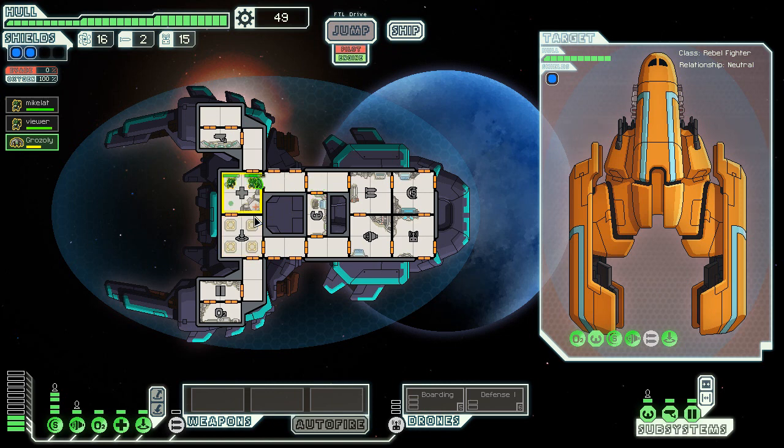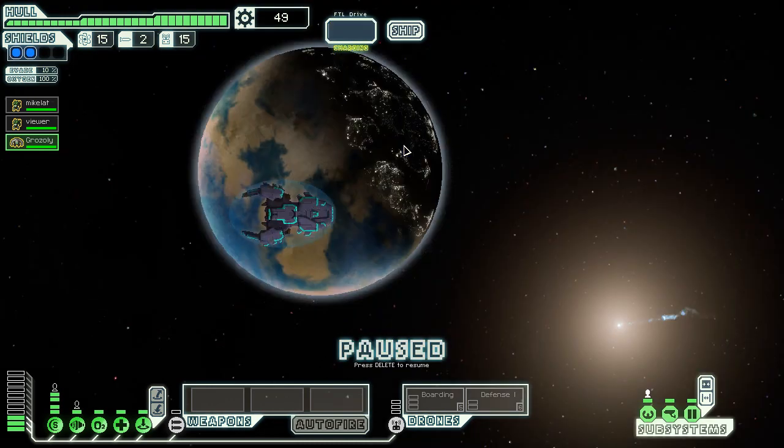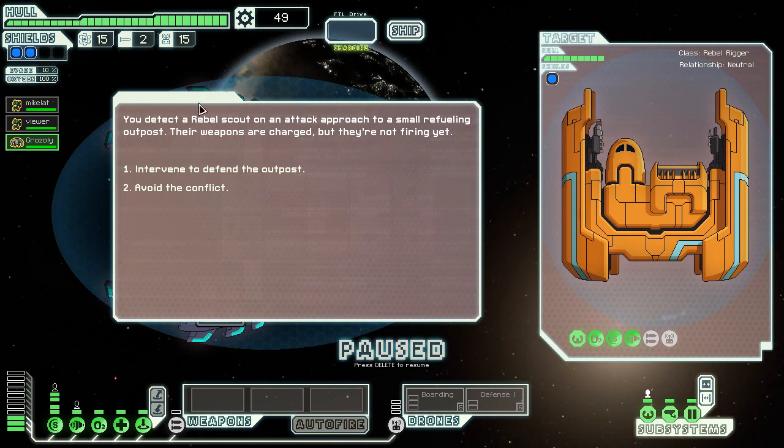Let's get this engineer in here for some healing too. On the subject of boarding crews: the best boarding crew you can possibly get is Crystal People for their lockdown ability. The second best is actually Rockmen for their high health — they can outlast Mantises, which is kind of cool. I'm 90% sure of that. Mantises are the third best. We want to find some rock guys maybe, but the Mantises have very high speed, so it depends on what you're trying to do.